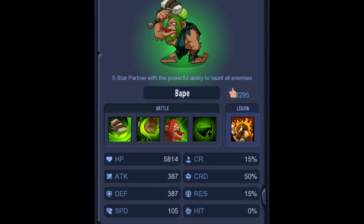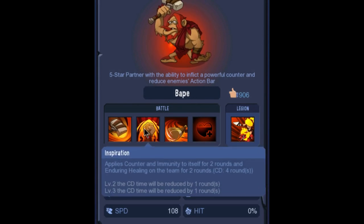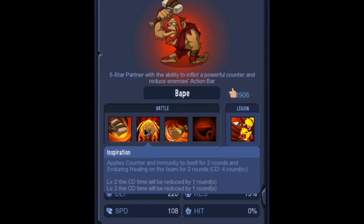So if you ask me, it seems as if Blue will be a little stronger than Green. That leap attack and delaying for one round doesn't seem quite as good as Inspiration where he's doing the counter attack and all that.